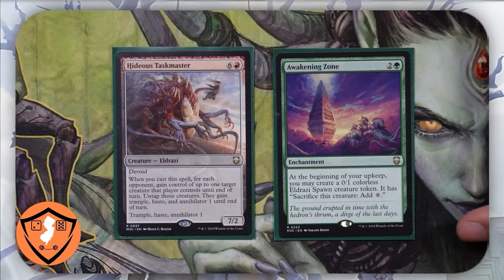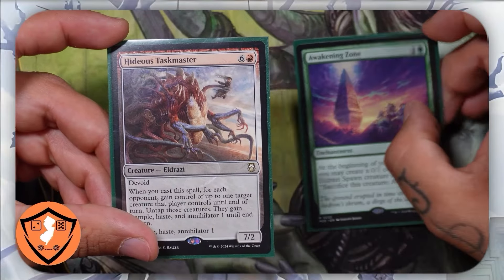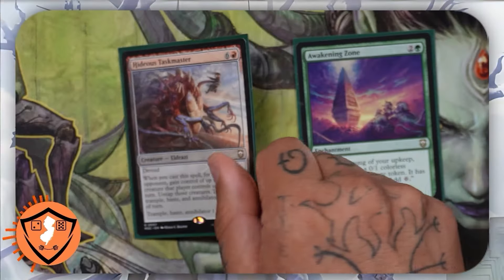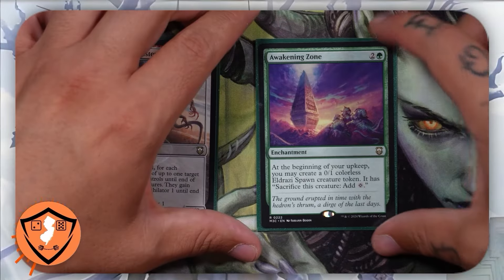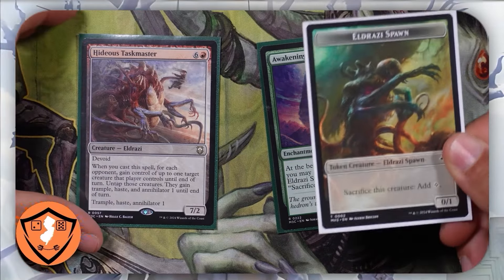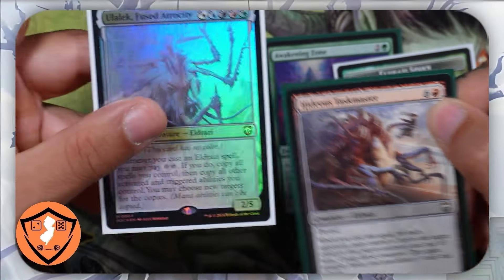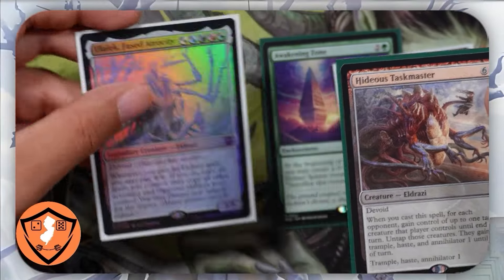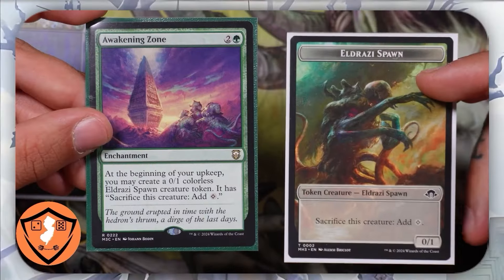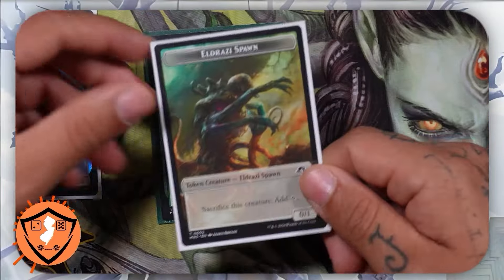For example, if we start the game with an Awakening Zone and a Hideous Taskmaster in our hand, we automatically know that we can take advantage of the Taskmaster's ability to take our opponents' creatures. The reason it's important that we have the Awakening Zone in our hand is because it creates a 0/1 Eldrazi Spawn that we can sacrifice for mana. In order for us to pull off this combo, we need nine total mana — seven from the Taskmaster and two to activate Ulalek's ability. The Awakening Zone at the beginning of our upkeep will create an Eldrazi Spawn that we can sacrifice for mana.